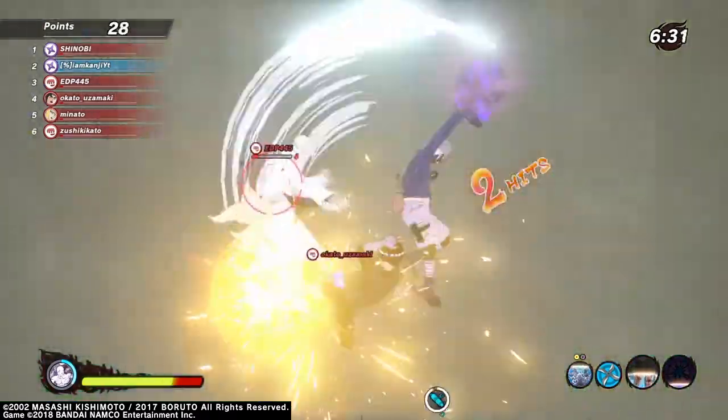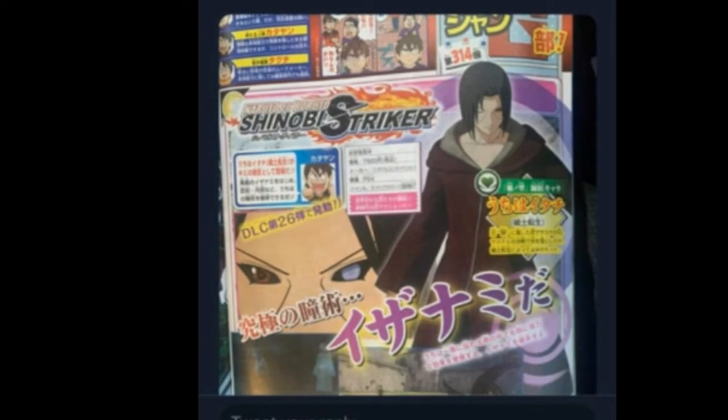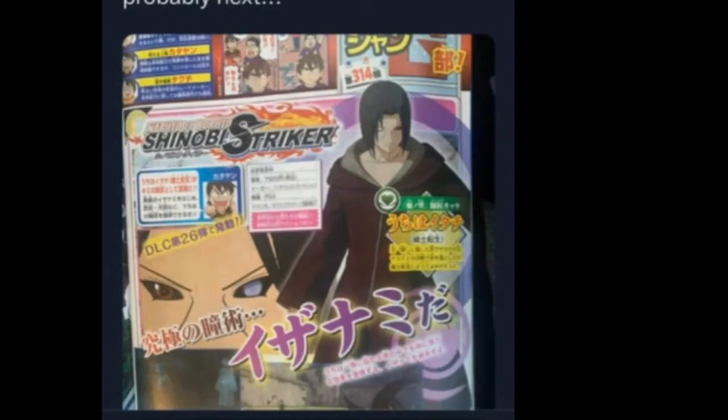Here's the screenshot — Itachi is reanimated and he is a healer, I did not expect that at all. He also has Izanami, which is probably one of his jutsu's. I don't think it's his ultimate because it's too noticeable, but I feel like it could be a jutsu that puts people in a loop. The eye on the left is basically the Mangekyo Sharingan, and that move will probably put people in genjutsu. You could probably trick your opponent in some way — but yeah, that's the screenshots for Itachi.